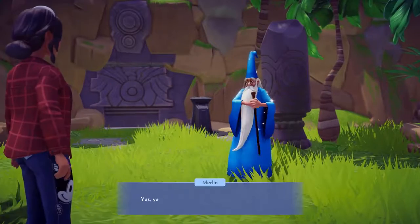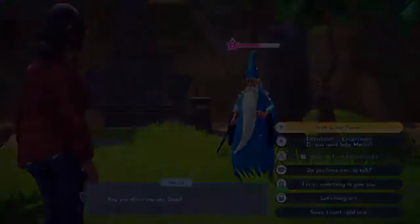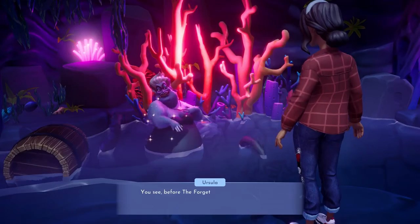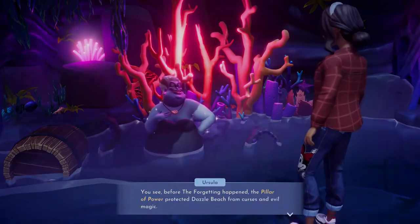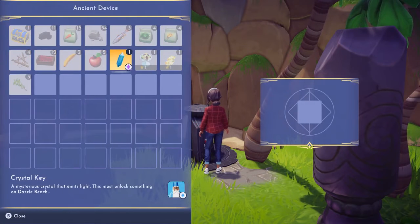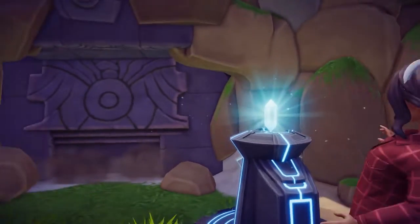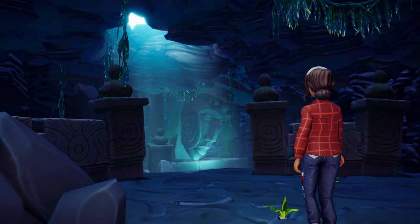Each new character you meet has a unique story to tell. Some of them might be in need of help with quests that will send you exploring the world around you. You may even find yourself developing a friendship with those that you least expect. When you start interacting with your newfound friends, you'll be sent on various quests that will require you to explore the most remote and mysterious corners of this world, both above and below the ground.